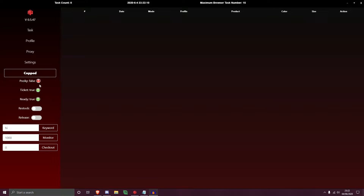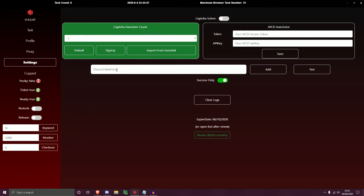Before moving on, there are two options: Pokey and Ticket. Pokey is false, Ticket is true, Ready is true. Ticket is associated with the bot's ticket system and Pokey is associated with Supreme's website. Activating the first option enables restock mode for your tasks; activating the second enables release mode. You can also inject a keyword, monitor delay, and checkout delay directly from here.